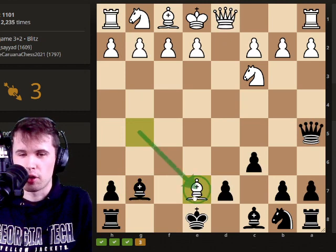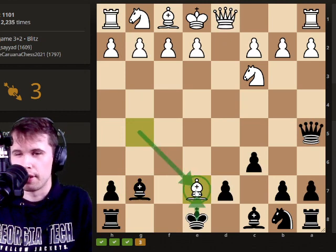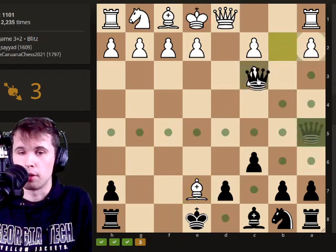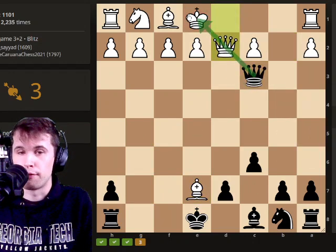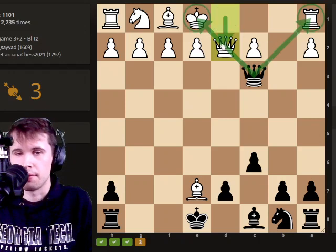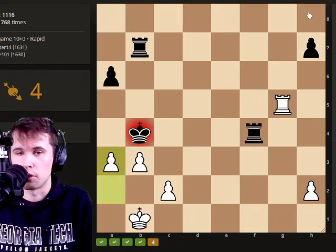He just captured our knight. We could capture him, and that would be maybe a good move, but I think a better move to play would be to go after his king. We would take this knight, and then we would capture the pawn back on c3, creating a fork where we attack two pieces at once. He has to save his king, and then we can just simply capture the rook in the corner.